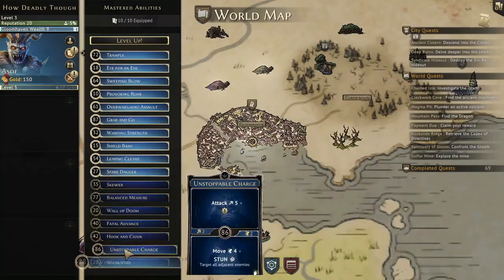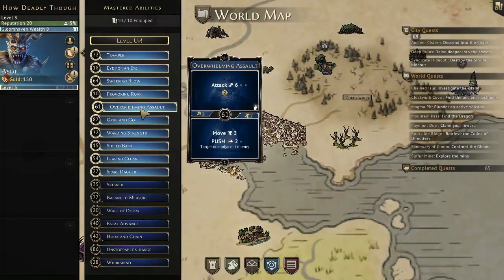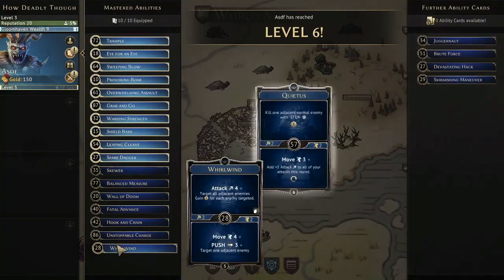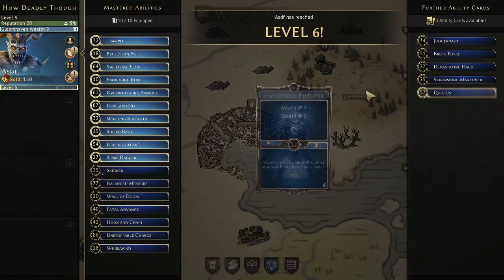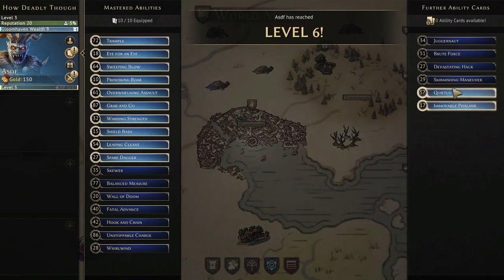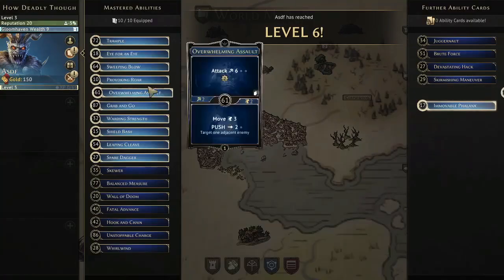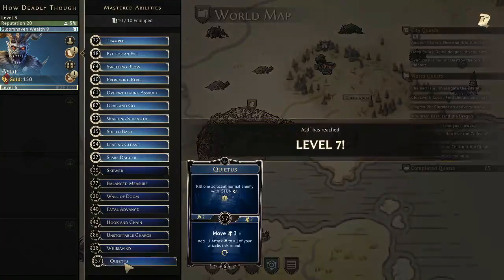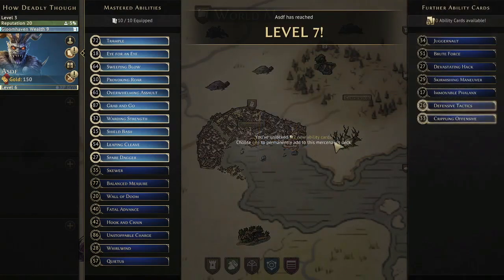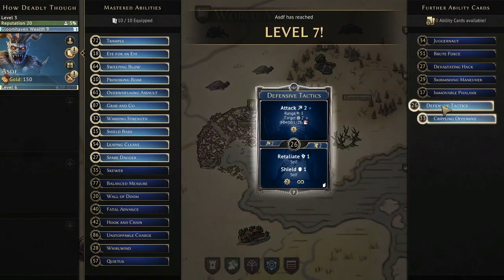I'm taking Whirlwind here. If you don't have Whirlwind and took the other card, Overwhelming Assault can do a very similar thing — we mostly want it for the bottom move and push. Whirlwind is just slightly better, mostly because it's a Move 4. At the next level, if you're playing casually you probably took Immovable Phalanx, so your strategy would need to be completely different — I may make another short video on that. Defensive Tactics is really good here.